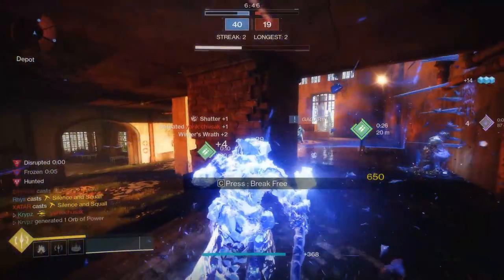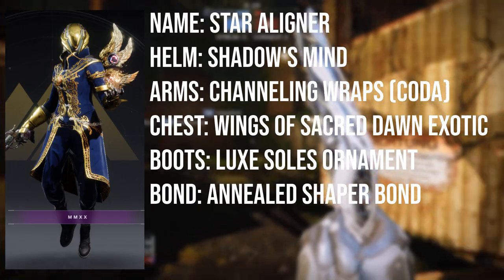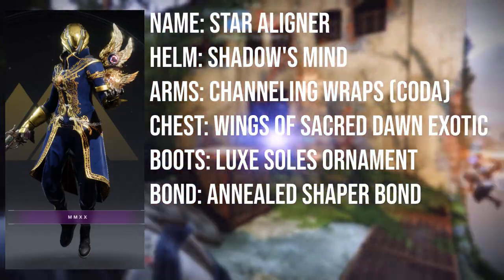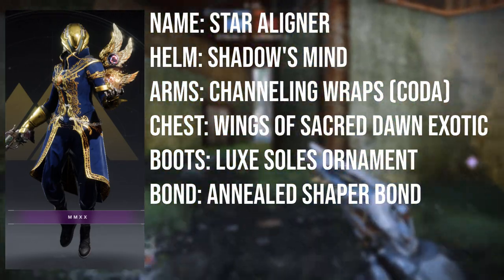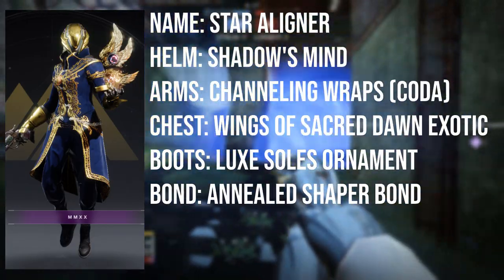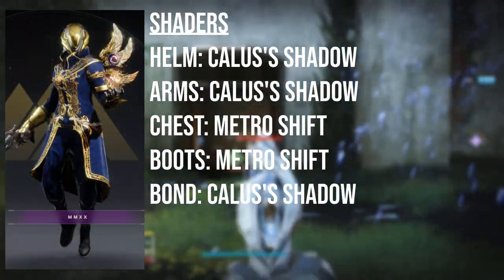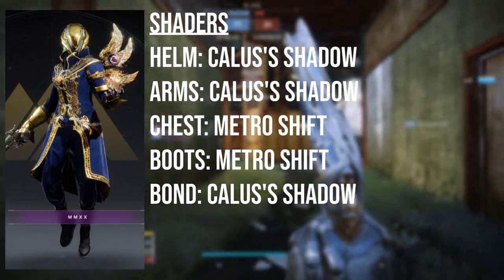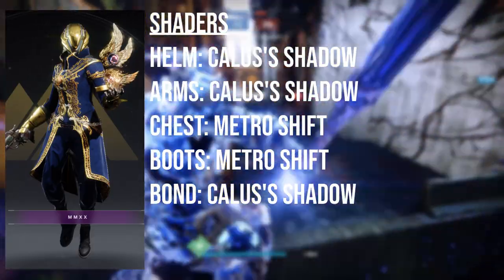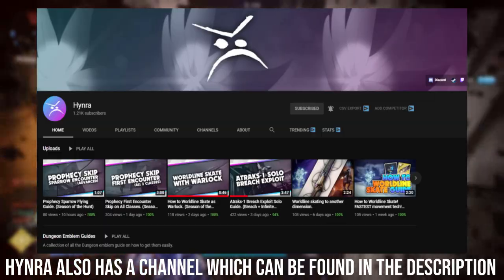The first Discord winner is Hinra — congratulations, this is an absolutely amazing set called Star Alina. The helmet is the Shadow's Mind from the Crown of Sorrows Raid, no longer in the game. The arms are the Channel and Wraps Coda from the Prophecy Dungeon, now back in the game. The chest is the Winter Sacred Dawn Exotic. The boots are the Luxe Souls from the Eververse Archive, and the bond is the Anneal Shaper Bond from the Forges, also no longer obtainable. For shaders, the helmet, arms and bond use Callus's Shadow from the Spire of Stars Prestige, no longer in the game. The chest and boots use Metro Shift from Bright Engrams. Congratulations — this set looks absolutely incredible.